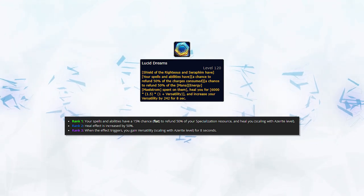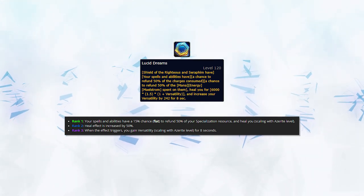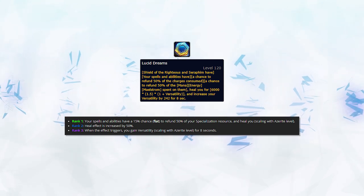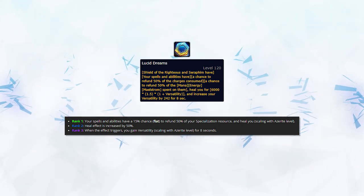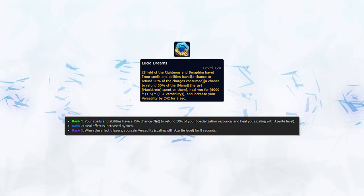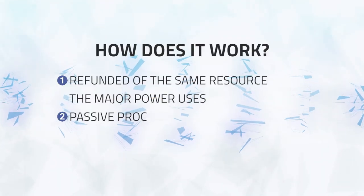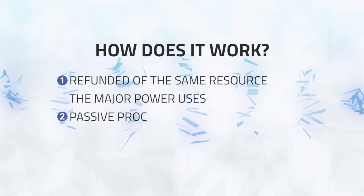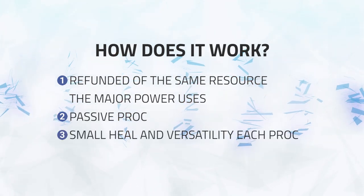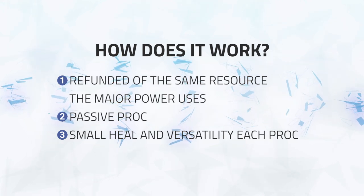The minor power of Memory of Lucid Dreams gives you a chance to refund 50% of your resource spent on spells and abilities and also heals you slightly. At rank 3, when this minor essence refunds resources, you also gain a chunk of versatility for eight seconds. This is a passive minor essence, yet can be very effective for classes that lack resources and could use the extra boost for increased damage. It also provides self-healing and versatility — important for self-defensive stats — and will mainly become more effective the longer games go on.